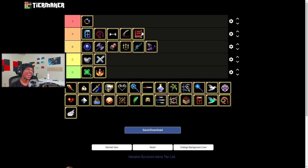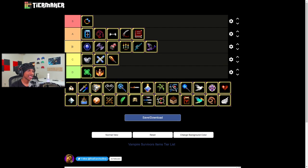Cooldown — is that B or A? It evolves the magic wand, but the cooldown passive pretty much helps everything. I'd pick this up without the intention of using it in an evolution just because of how good a passive it is on its own. I think I'm gonna give it an A tier, because it'll work in any build to make the build better.